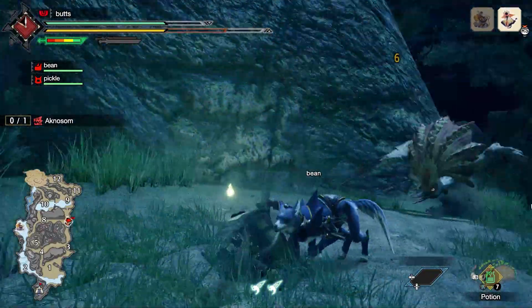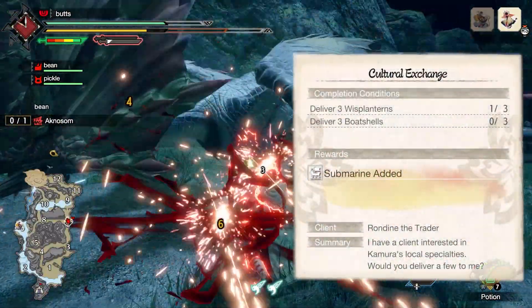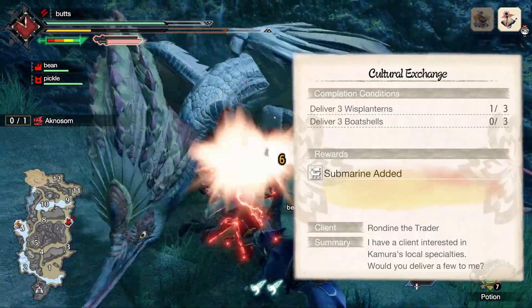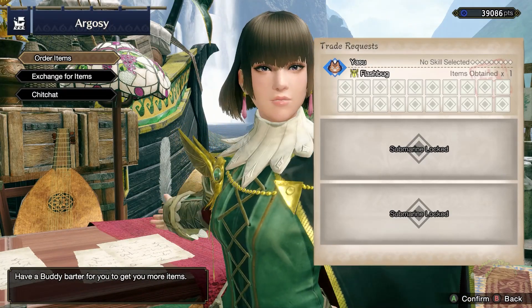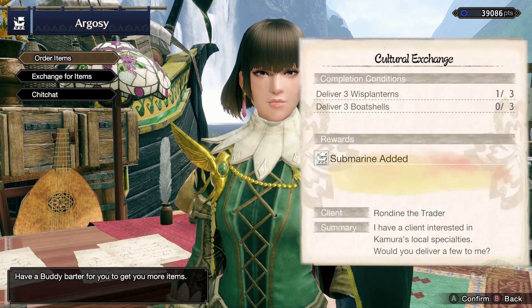To unlock the second submarine, you'll need to do a request called Cultural Exchange, given by Rondine in the Buddy area. There is a lot of conflicting information regarding just when this request unlocks. In my playthrough, the request unlocked right after killing Acnosom in the Village 2 Urgent called Feathered Frenzy. After you fight the Acnosom, Rondine in the Buddy area will offer the request. You'll need to gather three wisp lanterns and three boat shells.